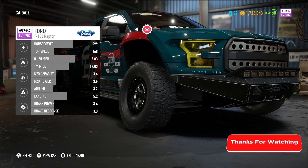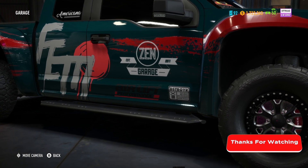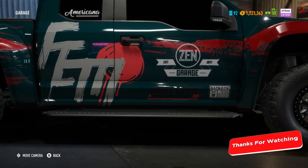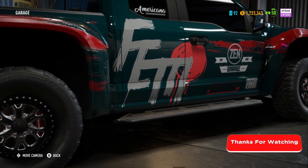Nice car you found there. And there we go, mateys — it is an off-road level 202 Ford F-150 Raptor. It is available from today, Tuesday the 6th of November, through to Tuesday the 13th of November. I hope you enjoyed this quick guide. Good luck with those police chasers. Have an awesome day, have an awesome night. I look forward to seeing you all again real soon. Goodbye!